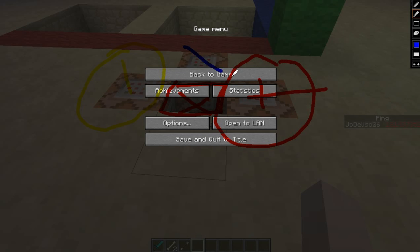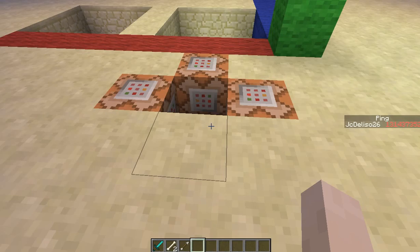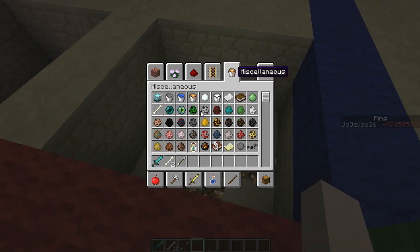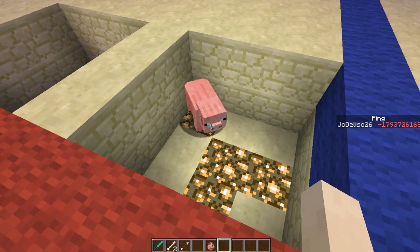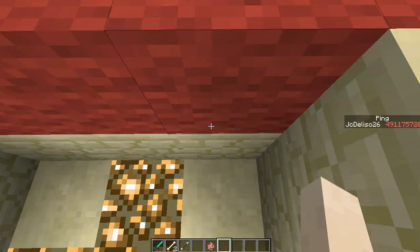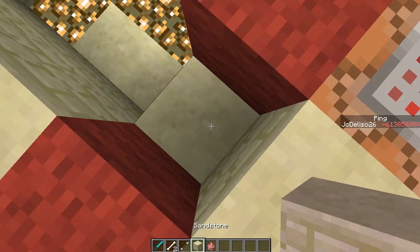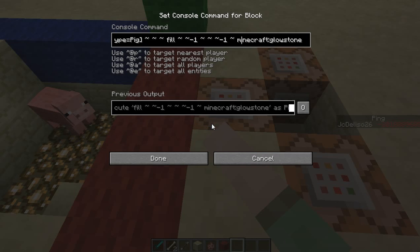Over here is the execute command block. This will execute any type of entity anywhere in the world. For example, if I put a pig over here, the ground will turn into glowstone — anywhere that pig goes, there will be glowstone. If you wonder what the command is, it's a simple command: I execute the pig and fill...